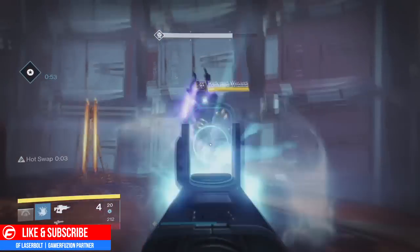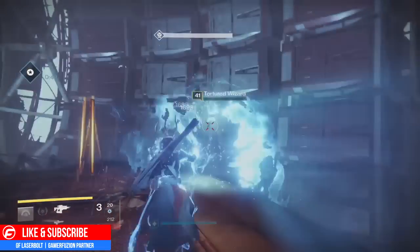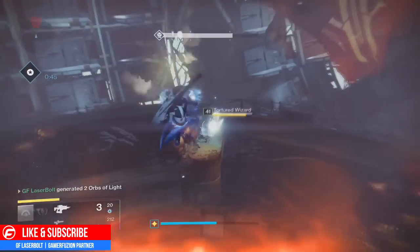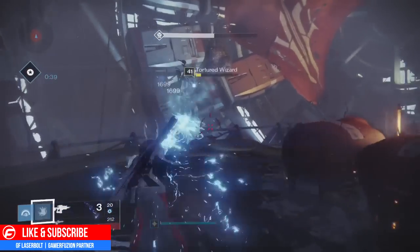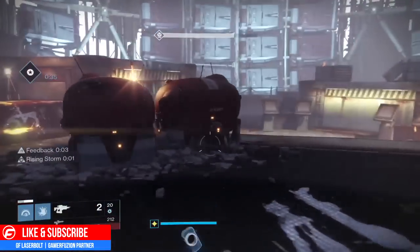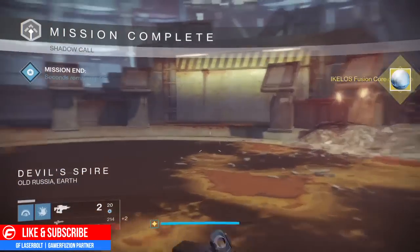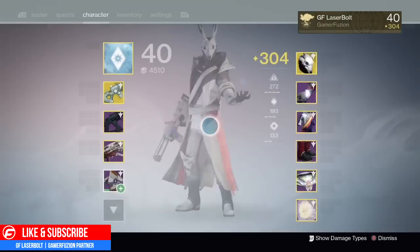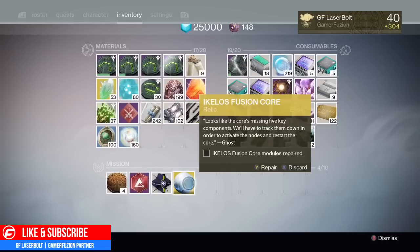I popped my super, killed the wizard, completed one, and now just one more wizard to take out. Make sure you take them out quickly because they will start spawning thralls at you. I only had about 35 seconds left when I killed the last one, and bam — the Achilles Fusion Core has been unlocked! I'll be making a separate video on what else you need to do, so keep it locked to this channel, and for all things Destiny head over to Gamerfeature.com where we empower your gaming.